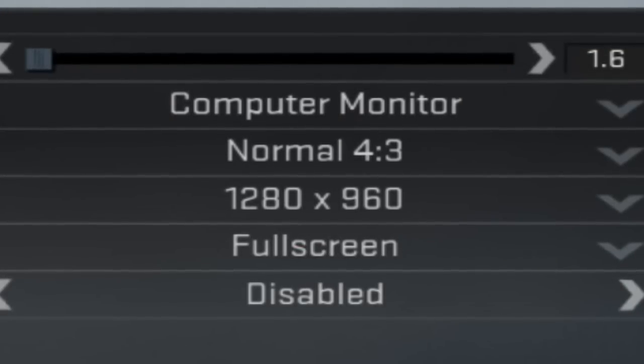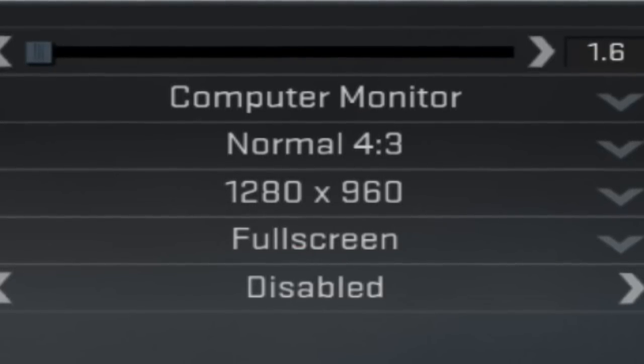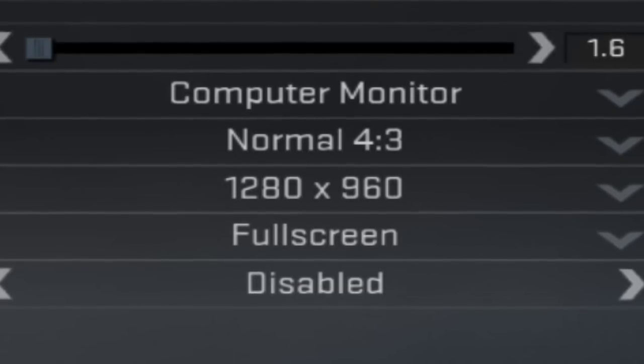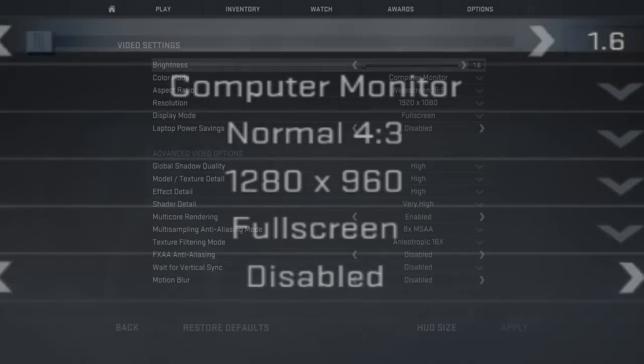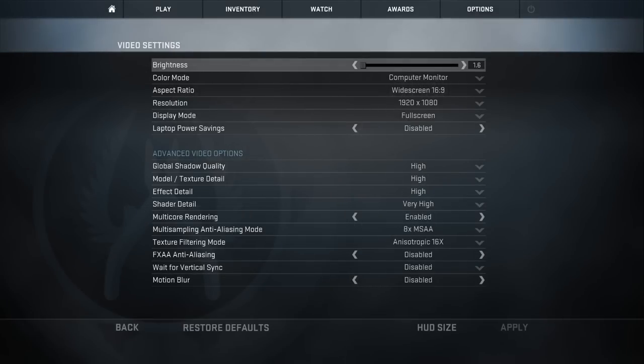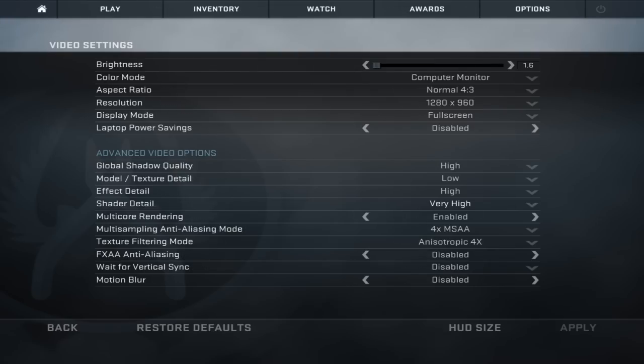So I'm playing with 1280x960 full screen stretched on my monitor, as you can see in all my videos or on my stream — that is no black bars. My video settings are all just maxed out as you see on the screen right now. I'm playing with that on the stream and using it for my videos, all maxed out to get the best quality. It just looks better on the videos as well as when playing.